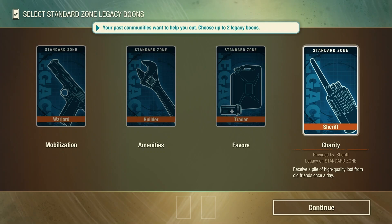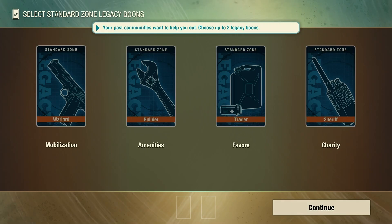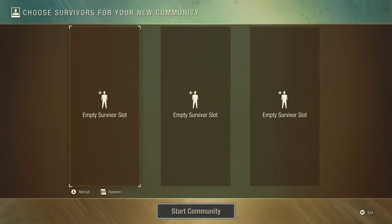Most believe amenities and favors are the two to shoot for. However, I believe amenities and charity do more in the long term. For this guide I'm not picking any, as you won't have any to begin with either. Back to character creation.